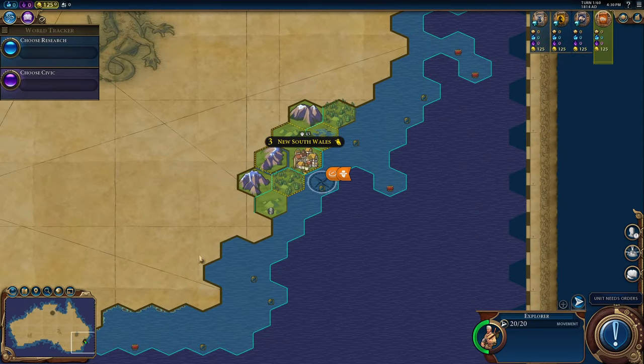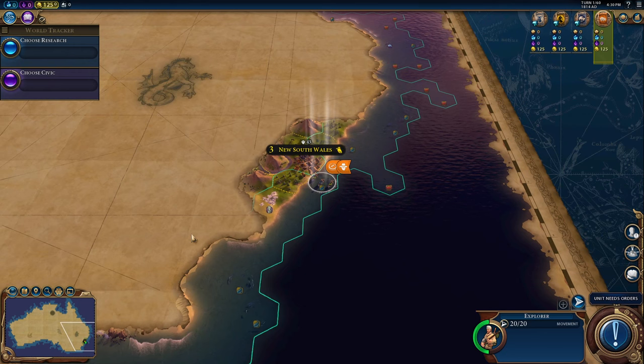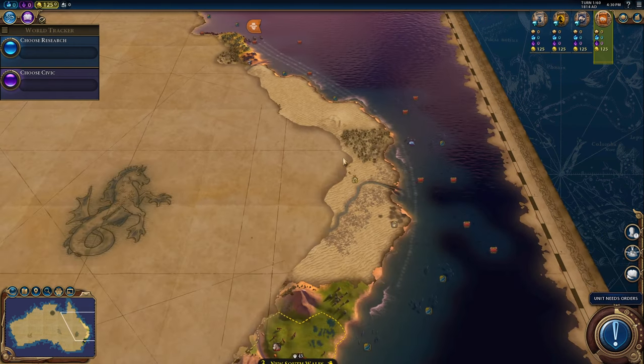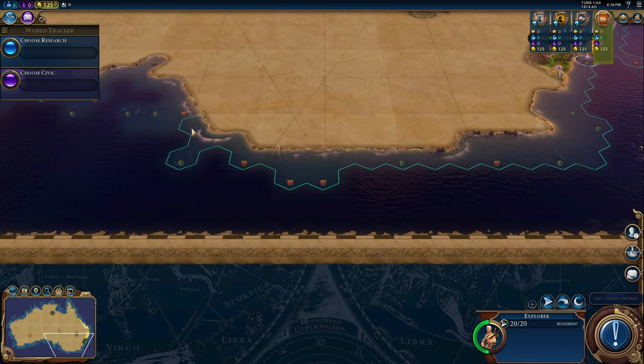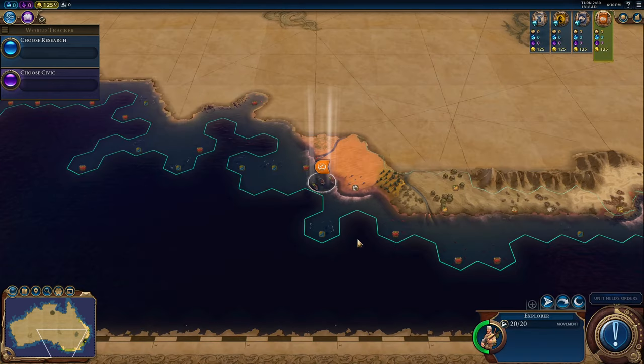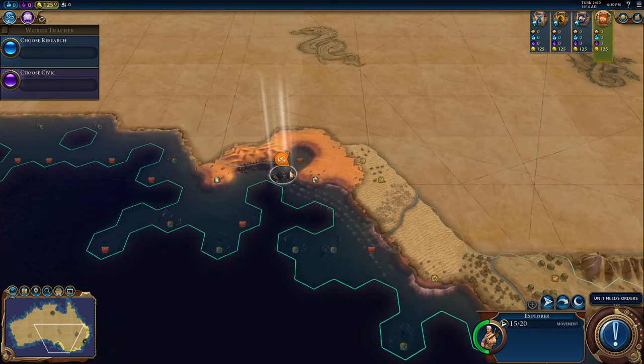Dropping right in, we need to find a good location to set up our first city. So we're going to send one unit up north around all of Australia and one south, and try to circle the whole continent. We want to find a good coastal tile with a lot of resources so we can make money off of them. Since we can't build districts, it'll be very important to start in a strong location.